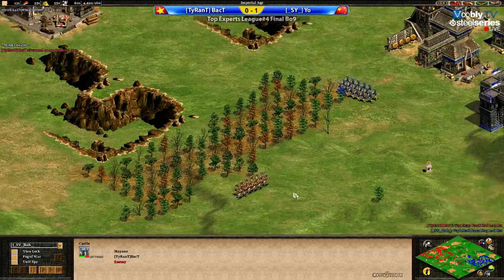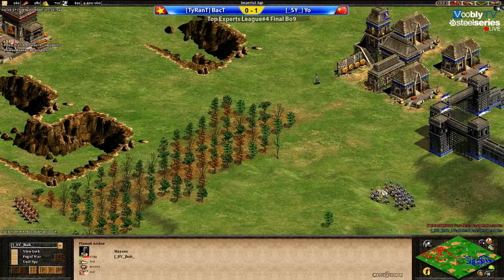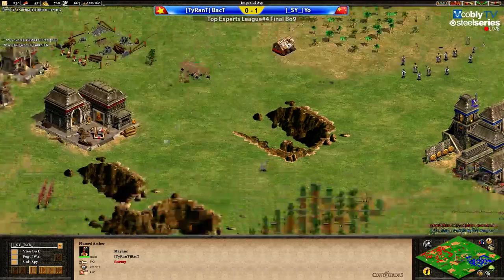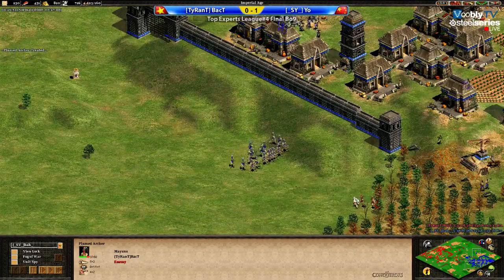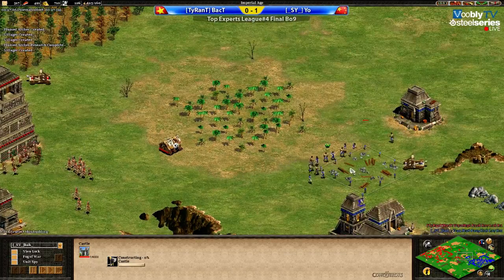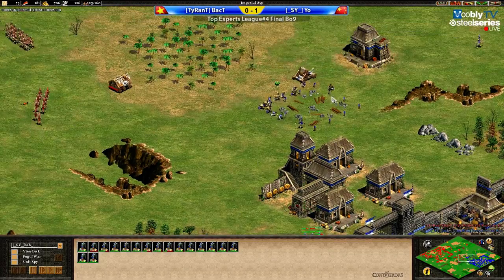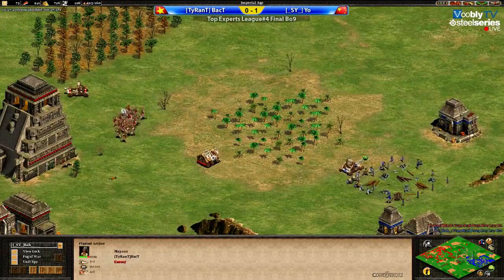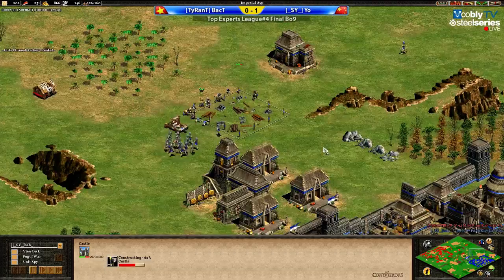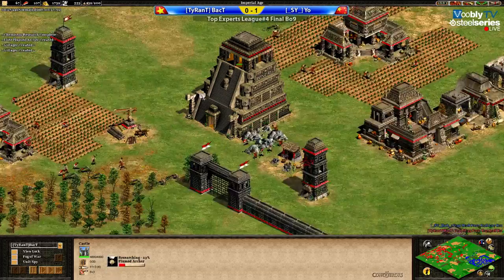A second castle going for BackT at the front of his base. BackT is ahead on chemistry, bracer, and elite plumed archers, and is five villagers up. I don't think BackT's aggressive stance through the whole game has taken enough of the map though. BackT is trying to take the castle here — Yo has a mangonel, but mangonels aren't too effective against plumed archers, especially once they become elite. The elite upgrade was going — yes, it's done for Mr. Yo. BackT just clicked it now.